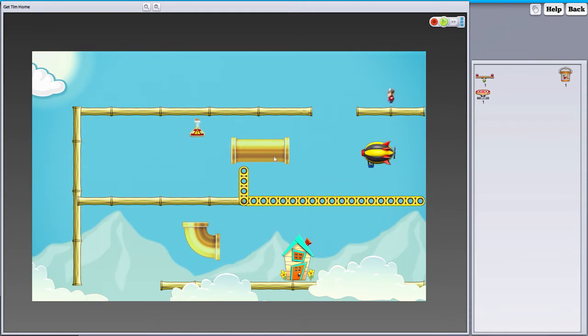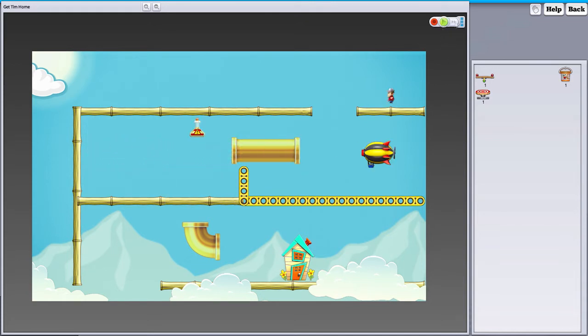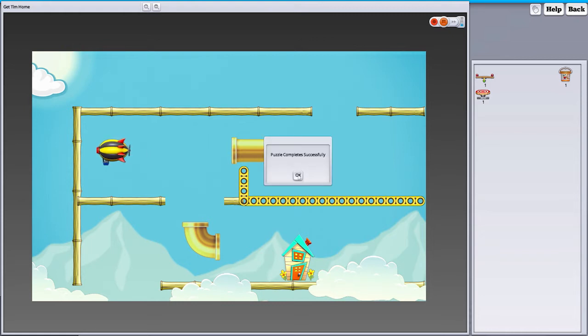No matter what you're doing, the speeds don't affect the physics at all — they merely affect how fast everything plays out. Tim landed on the edge and then fell down, but either way we succeeded in our mission of getting Tim home.